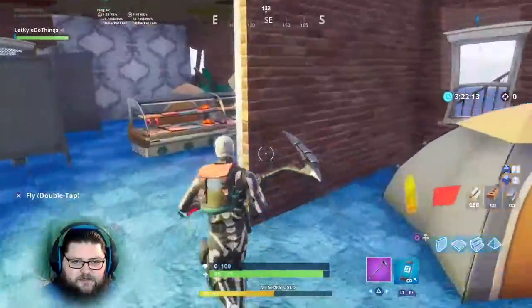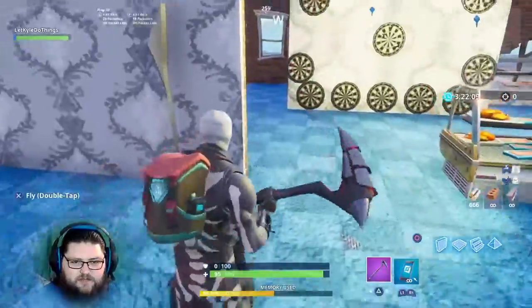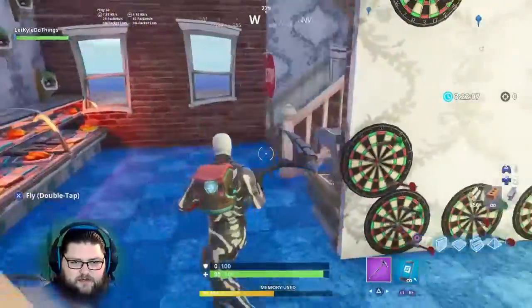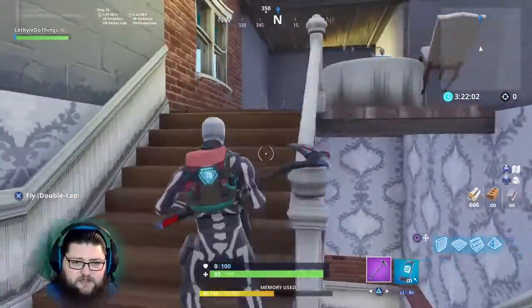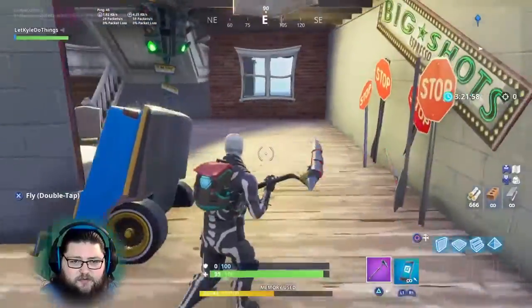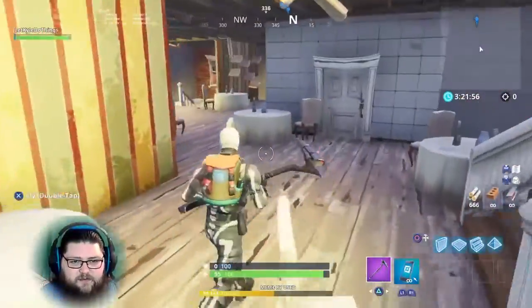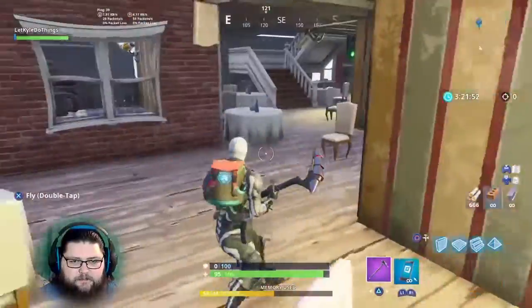There's a creepy clown face made out of dartboards, fish on the wall. I did have a lot more places for chests but I've been trying to slowly get rid of those — so Epic, if you see this, feel free to put chests where you need. This is a creepy chair room in here — there are chairs everywhere.